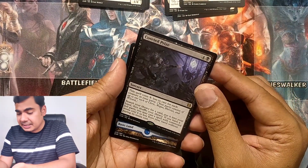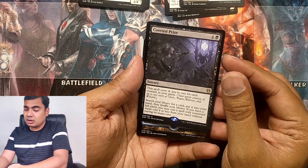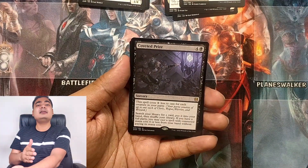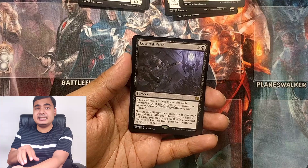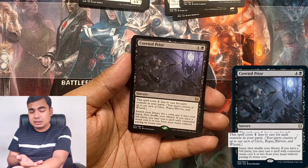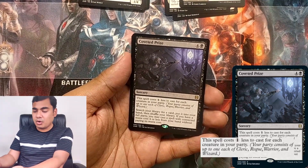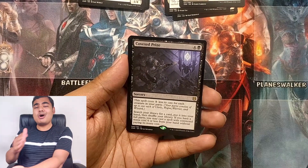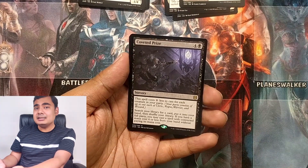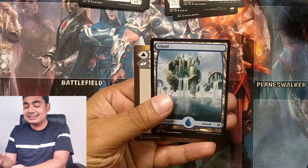Anyway, we have a rare sorcery, Coveted Prize. This spell costs one less mana to cast for each creature in your party. Party is another unique mechanic in this Zendikar Rising set. Party has four creature types: Cleric, Rogue, Warrior, and Wizard. If you have one of each on your battlefield, your party is complete and the party mechanic triggers with unique abilities.